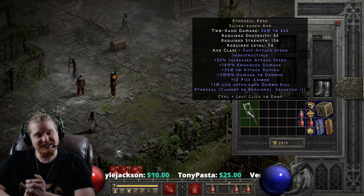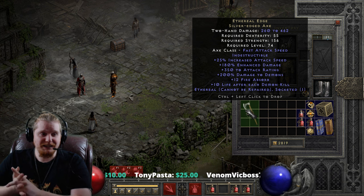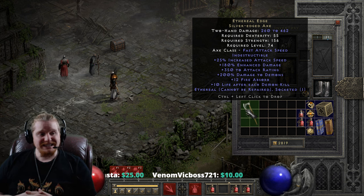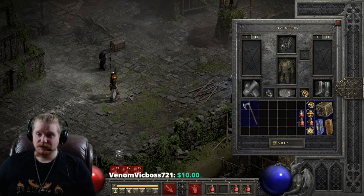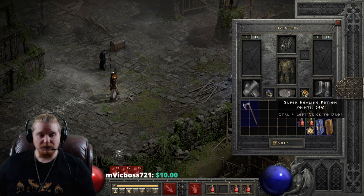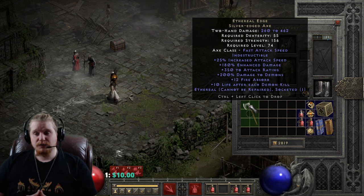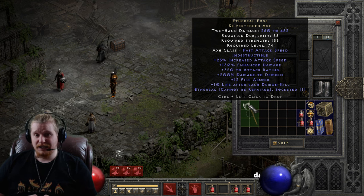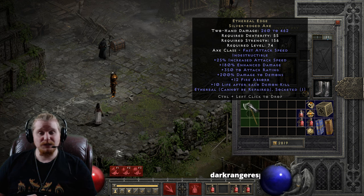We've got 260 to 462 damage, which is relatively high. We have a 55 dexterity, 156 strength, level 74 requirement. It is a fast attack speed, which is because it does have the 25% increased attack speed bonus on it, which is relatively nice. I would definitely be kind of sad if it didn't have any increased attack speed. We also have an enhanced damage of 150 to 180% — it's a little bit of a variance there.